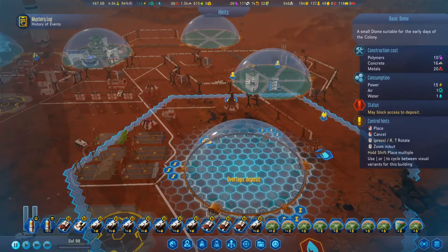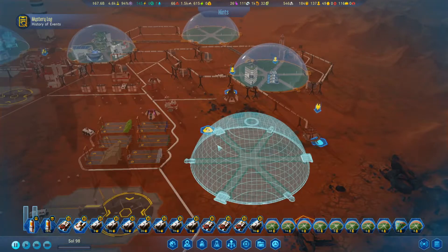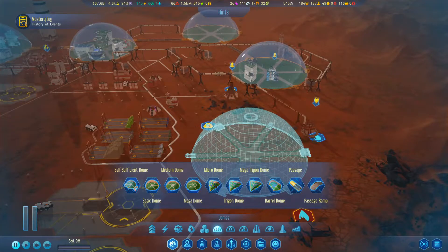I'll put down a basic dome. Oh shoot, it overlaps the deposit. I'll put it there. So that way people will be able to work there and I won't have to. I can connect them with the passage.